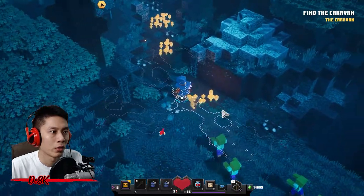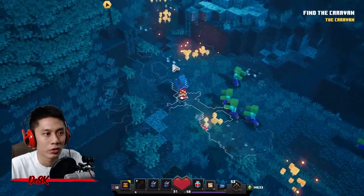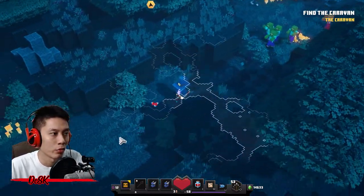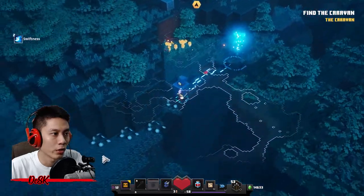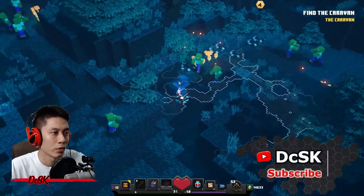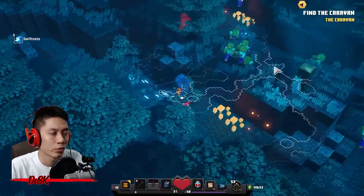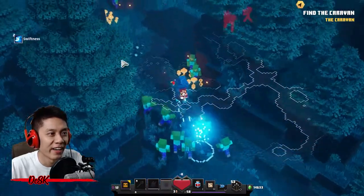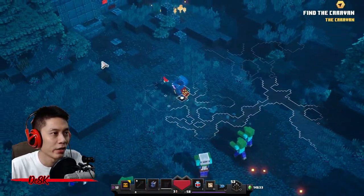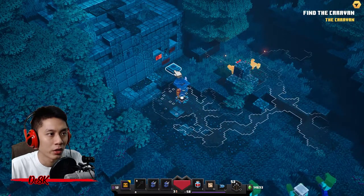Let's go. We begin the map here — just rush to the destination, ignore all the monsters. When you reach this place you will see a T-junction, so just turn left and move all the way down. Oopsie, wrong way! Alright, here we are.